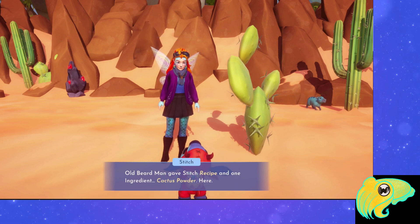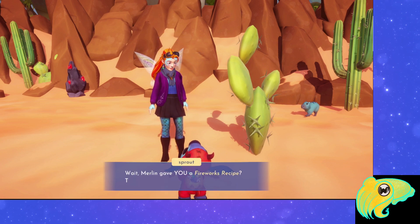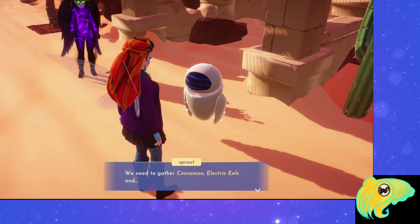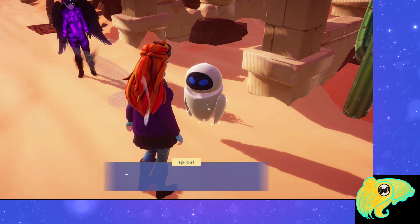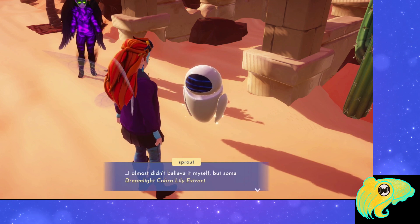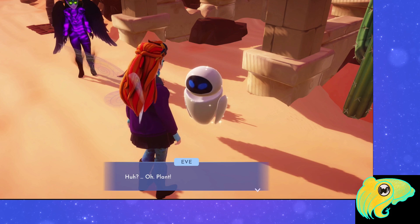You're going to need Cinnamon, Electric Eels, and Dreamlike Cobra Lily Extract. You probably already have the first two, but if you don't, you'll have to find those around Eternity Isle. You'll find both Cinnamon and Electric Eels in the Wild Tangle.